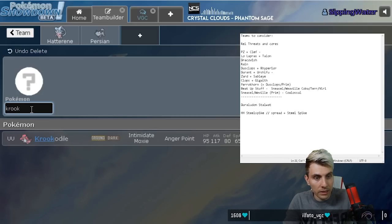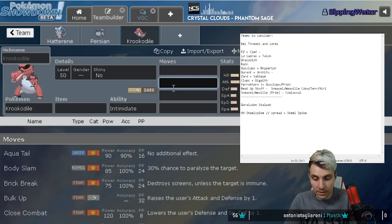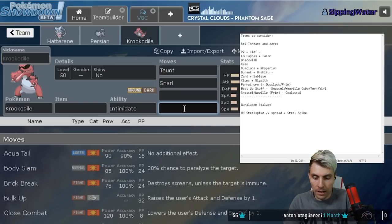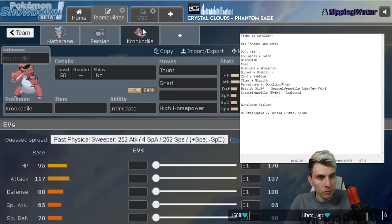Krokorok can also run Snarl and has ground coverage for Duraludon - might be cool. Krokorok is a really interesting Pokemon - has Intimidate, Snarl, Taunt, Close Combat, and High Horsepower. It's a pretty strong Pokemon with a base 117 Attack stat and a good 92 Speed stat. The only issue is Urshifu gives it a bit of trouble, but the Intimidate is useful.